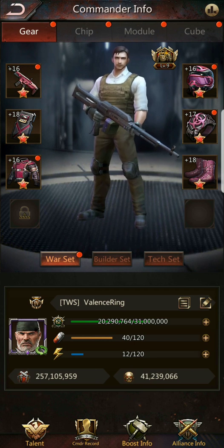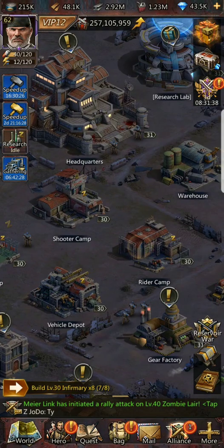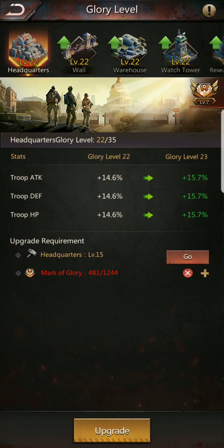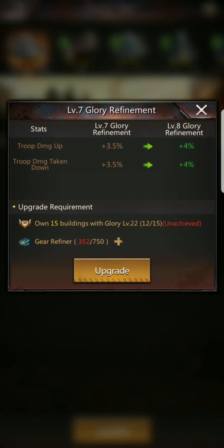It's a very specific stat that a lot of people ask about because it doesn't really specify exactly what it is or what it means. If we go into our buildings and look at the glory level, we'll notice the glory refinement — mine's at level seven. This is one of the stats I always try to push up, and I'll explain why as this video progresses.